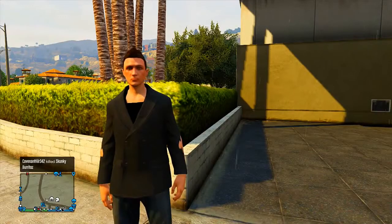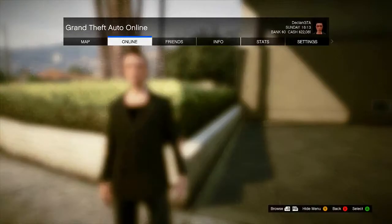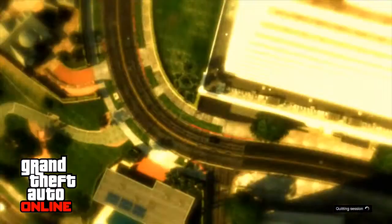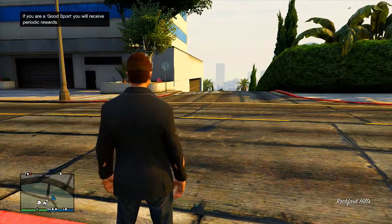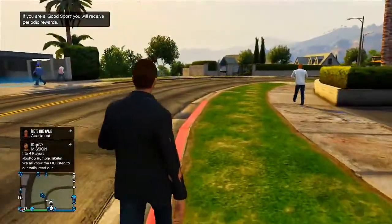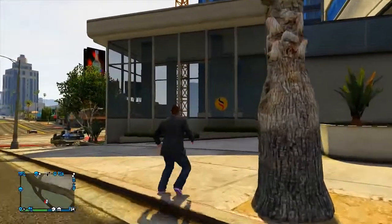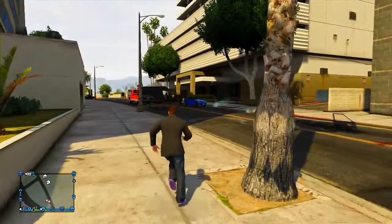The second way to do this: once you have a bounty on your head, press the Start button, go to Online, and click Find New Session. Once you spawn into the new session you have to be really quick — hold the Back button down and click Enable Passive Mode. You have to be very quick otherwise Enable Passive Mode will be greyed out and you won't be able to click it. It took me around two to three tries as I wasn't quick enough. Once you do that the glitch will work.